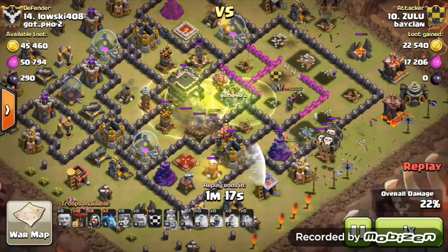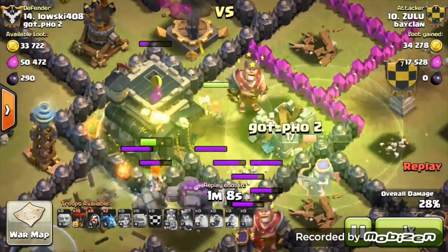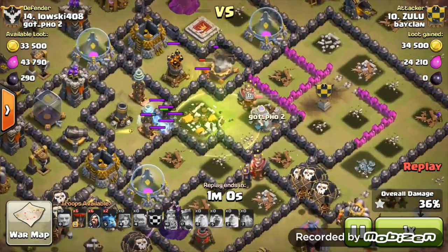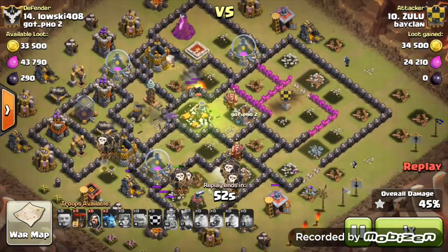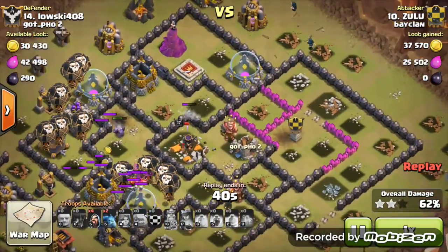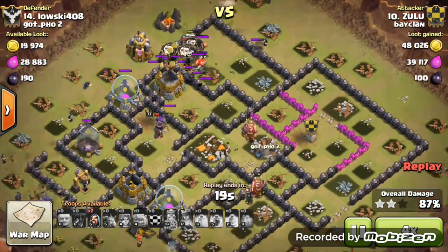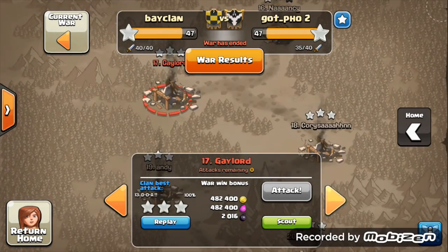He starts sending balloons onto the Archer Towers and at this point I was thinking 'what on earth are you doing?' I could hardly see any Valkyries — only two — and lots of balloons. But once the Queen takes out the last air defense and the Valkyries handle the rest, the balloons do exactly what they were meant to do — clean up the base. All air defenses down, about 12 balloons still standing, plus wizards and Valkyries outside. A complete overkill — brilliant, well-planned attack.